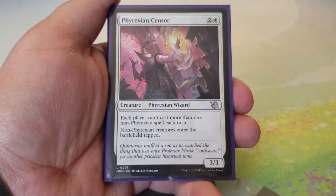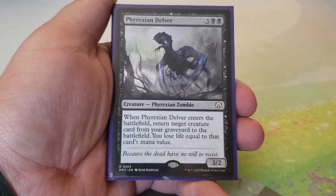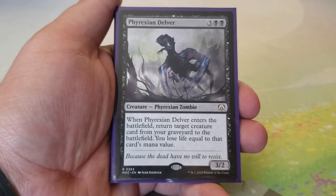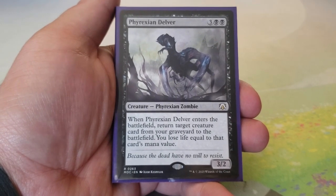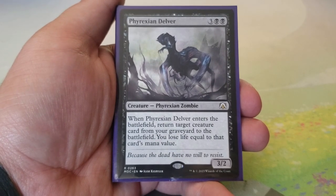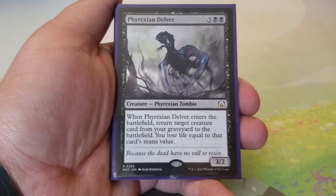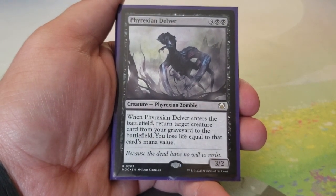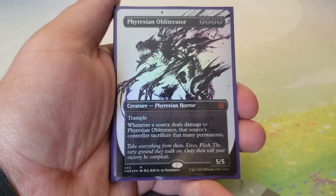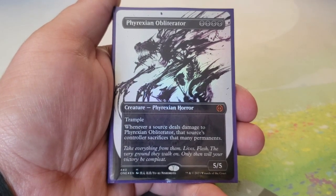Phyrexian Delver — three and two black for a 3/2. When it enters, return target creature card from your graveyard to the battlefield; you lose life equal to its mana value. Came with the deck but is great at recursion — maybe bringing back Darksteel Splicer or other high-value targets.